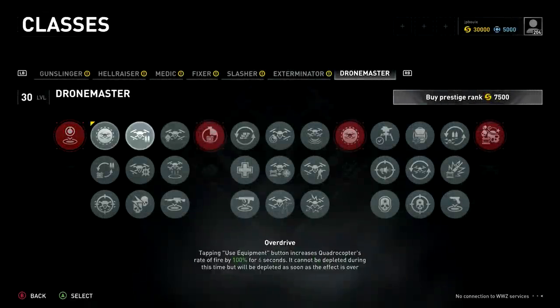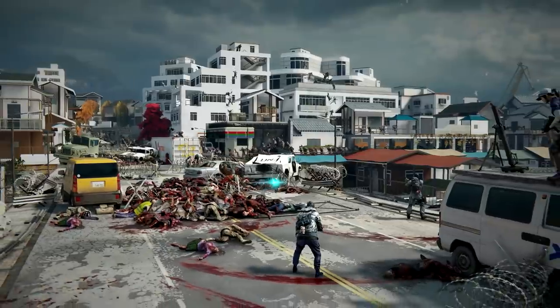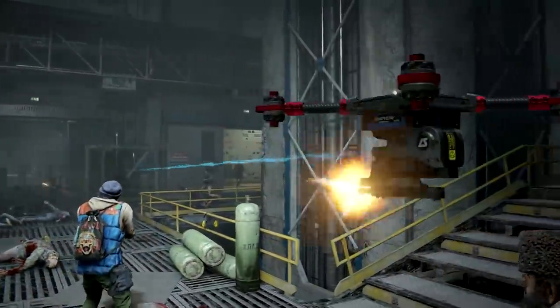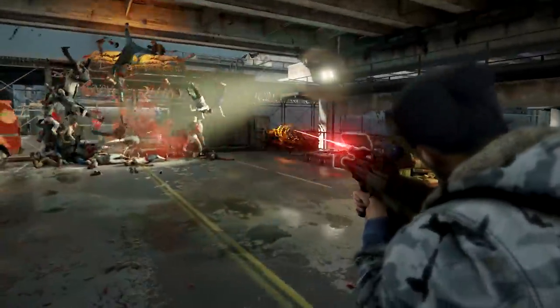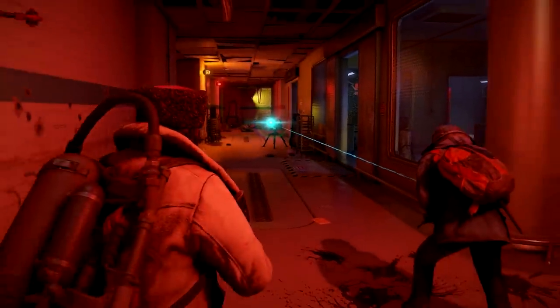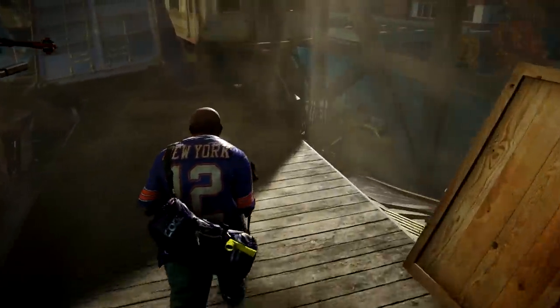However, by digging into the perk tree, you can customize your drone in a variety of ways. You could replace the taser with a lethal weapon, change its behavior to support your teammates, or even enable a deadly kamikaze attack. Whether you want to increase your team's firepower, enhance your defensive capabilities, or provide helpful buffs, the Drone Master can be customized to have it covered.